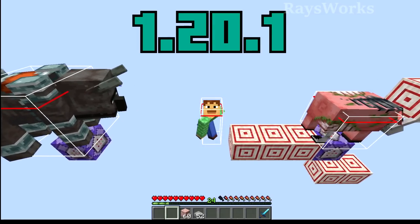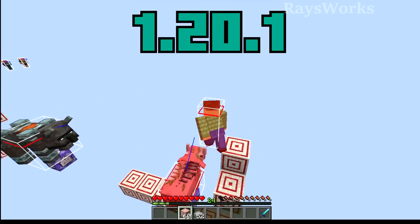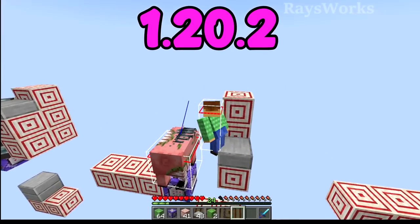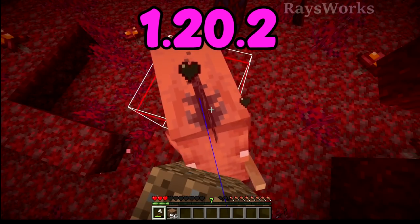Hoglins and Zoglins are known for their very far reach — you might be safe standing three blocks above them, but even two blocks above them they will definitely hit you, and being far underneath them they'll still get you. Now Hoglins and Zoglins have a smaller reach and can no longer attack above or below them. To deal with a Hoglin, just stack up at least two blocks and you'll be completely safe.